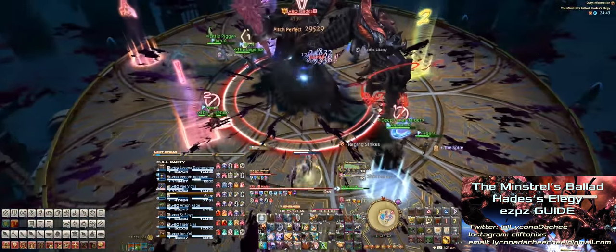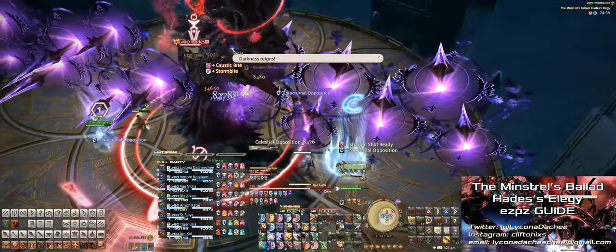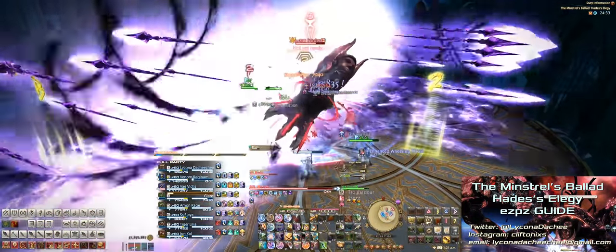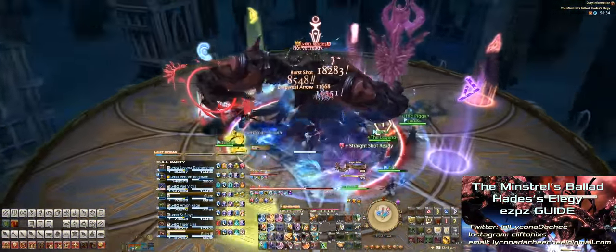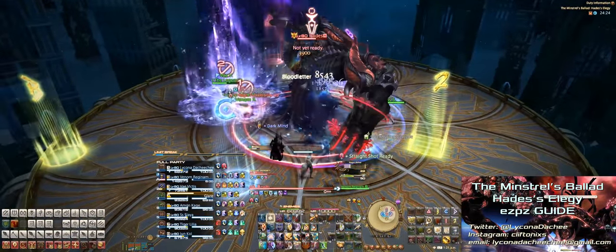Next up, Hades will cast Bad Faith, which are the giant purple spikes from the story version of the fight. This time, since he's got that double hit buff, these spikes will shoot off once, and then a set of invisible spikes will shoot out again on the opposite side. You can either dodge left to right, or from behind the spikes to the front. Next up, Hades will cast Ravenous Assault, which is an AOE tank buster that must be tank swapped.